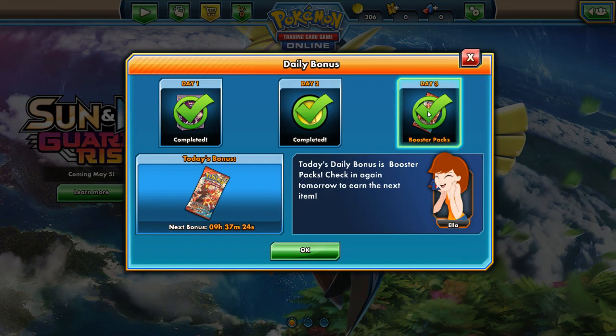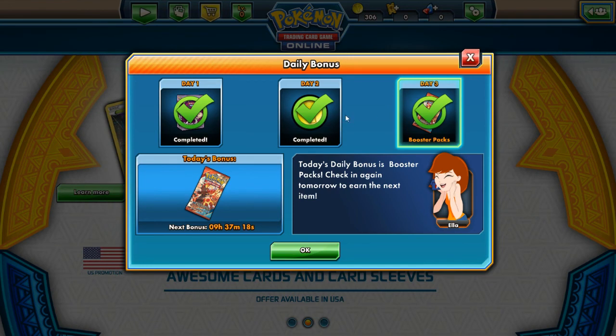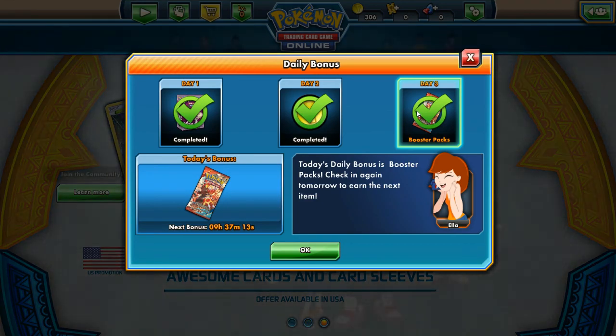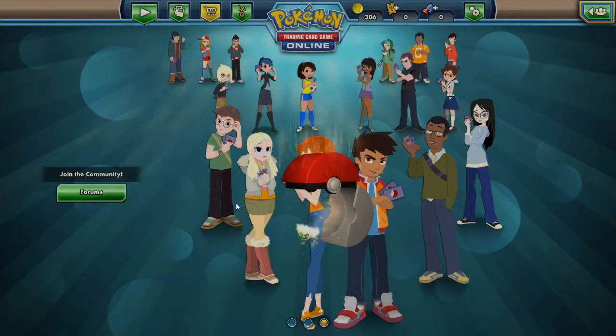I got a booster pack for the third day I signed in. It was like after midnight the first time I played, so I came back in to change some settings, got the day two pack bonus or whatever. And then I got back in here and it looks like I got a booster pack. I don't know how to get to this booster pack right now.